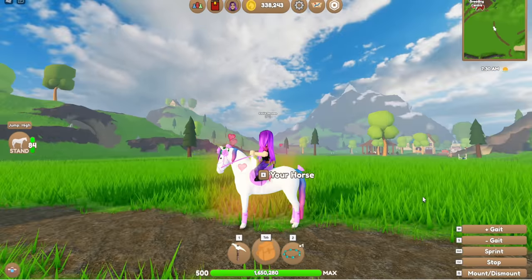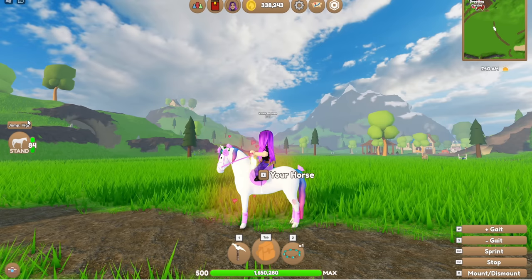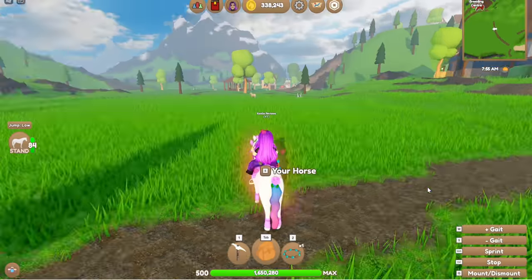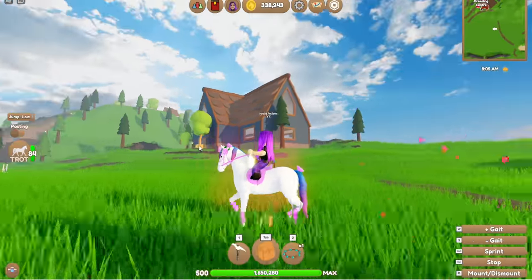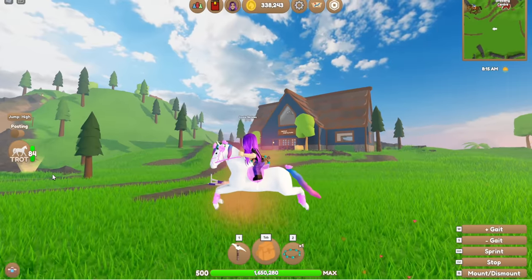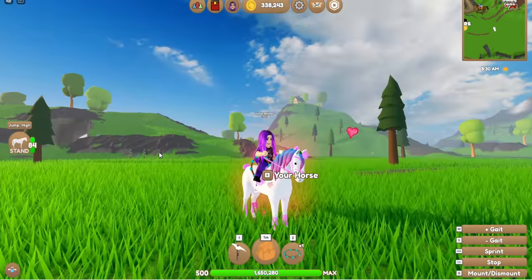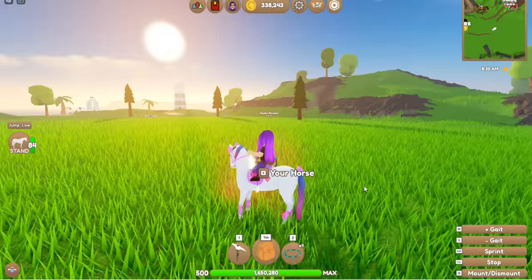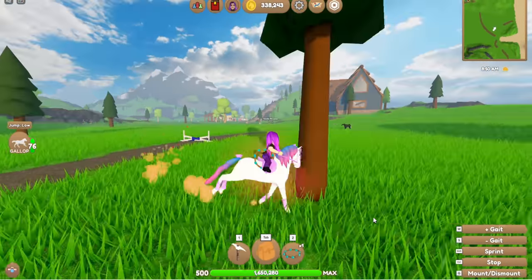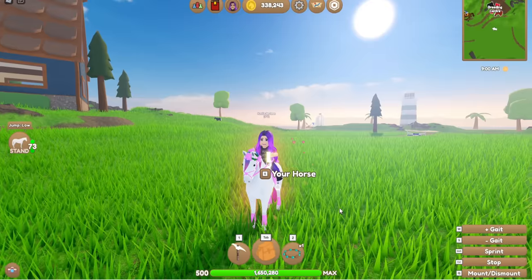Another really cool little thing is you can now change how high your horse jumps. Over here on the left hand side you can see there's jump settings: high, low, and medium. So this is your low, medium, and then the high jump. This is awesome especially for role players — you can actually make it so if you have a beginner horse they can only jump very low jumps, and then you can pretend to train your horse so the more you train it the higher it can jump. So awesome for shows as well, for beginner shows and then intermediate or Grand Prix.